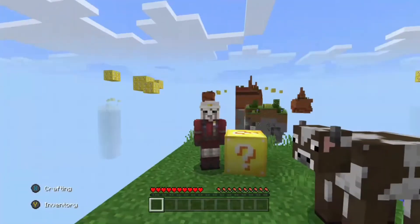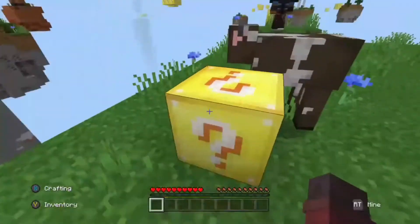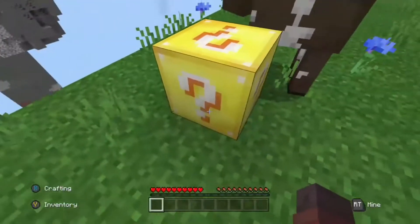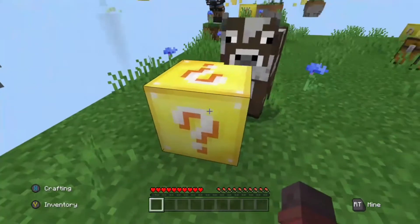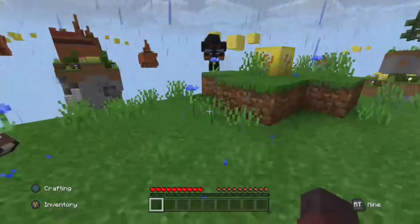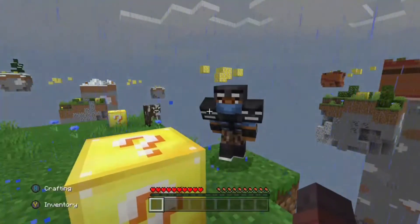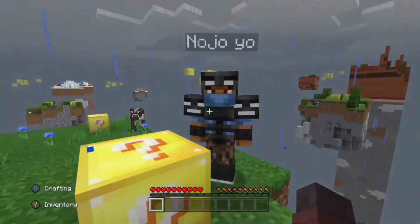Hey guys, it's Antus. I'm here with Nojo. We are doing a live stream here of Sky Blocks Lucky Blocks. You have these Lucky Block things that give you random items, and we're going to be doing a playthrough on this for a little bit. This app was 99 cents on the Marketplace store.